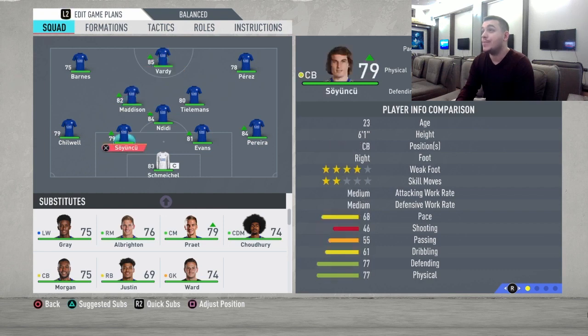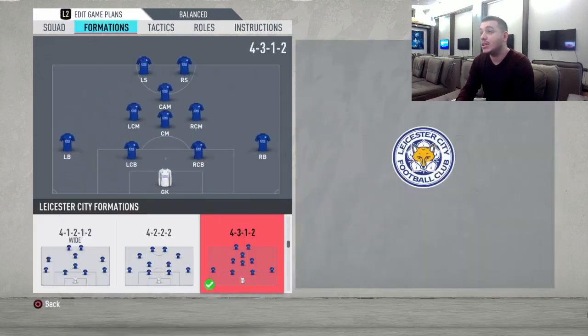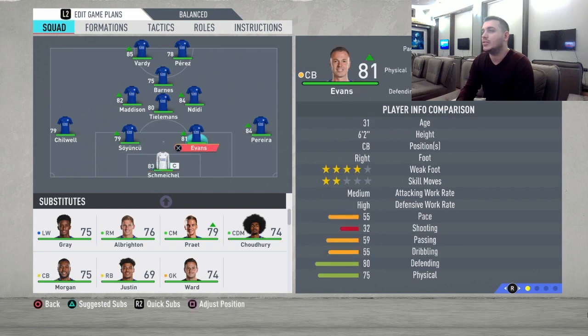They have a great starting eleven — for a four-and-a-half star team their squad is fantastic. The formation we're going to use to adjust them perfectly is the 4-3-1-2. In this formation you'll have three great midfielders and you're going to play direct, straight football, which is going to be fantastic with Leicester City.